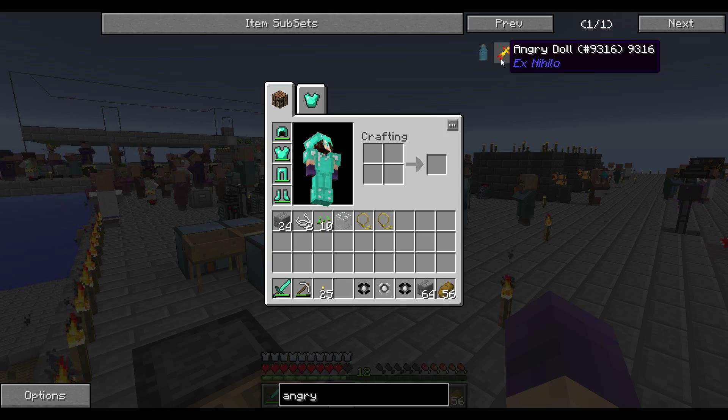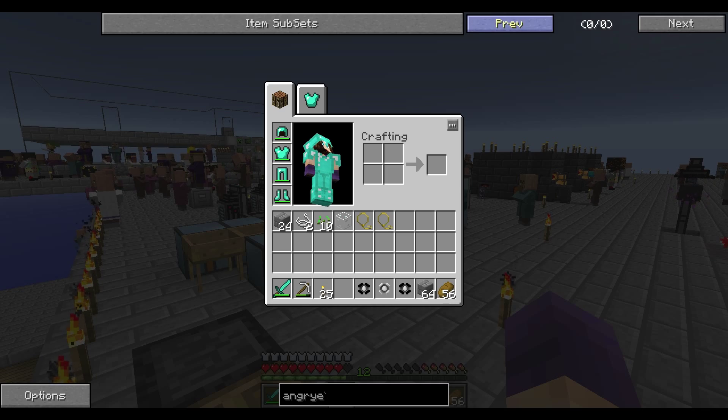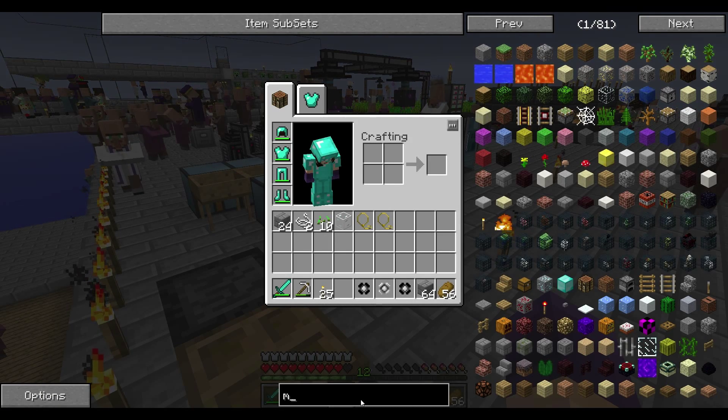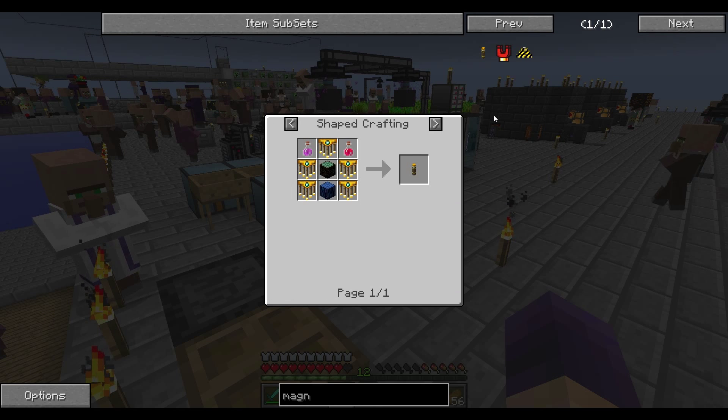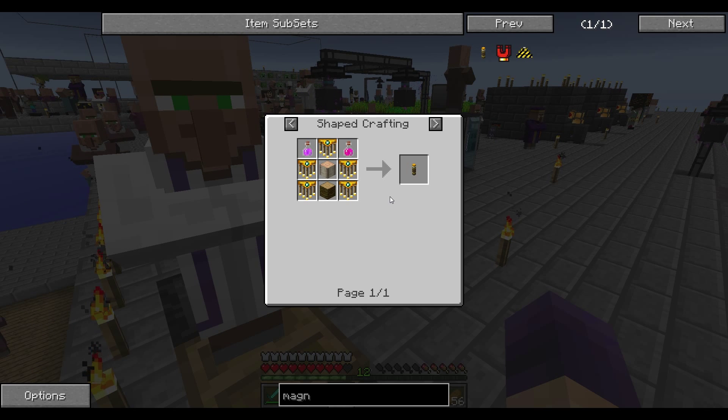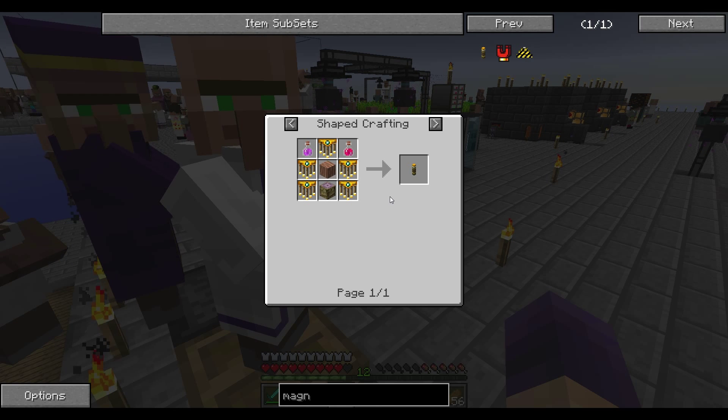Question number six: how much of a radius does the magnum torch from Extra Utilities cover, so mobs do not spawn? That's the magnum torch — it's a cool recipe, a little expensive but really cool. That item covers a 64 by 64 block area. So even if it looks like the lighting is still dark 64 blocks away, it does cover that area and mobs will not spawn around it. Pretty cool — that's a great way to keep mobs away.